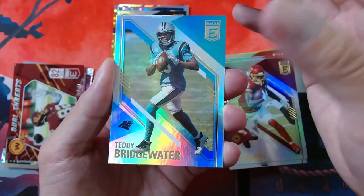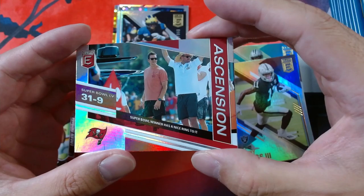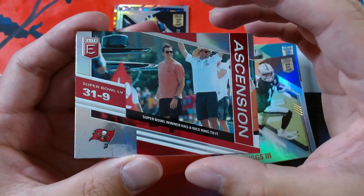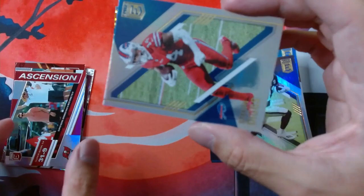Base pile getting bigger every pack, increasing in size. We got Teddy Bridgewater, Henry Ruggs. And here's our Ascension — we got Tom Brady. Super Bowl winner has a nice ring to it. Nice picture with no uniform at all, so this is just like a paparazzi picture. There's Mr. Brady celebrating. And our base, we got Stefon Diggs and Michael Thomas.